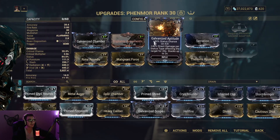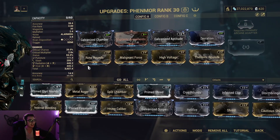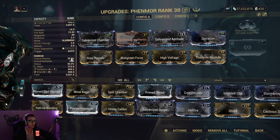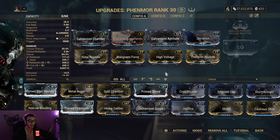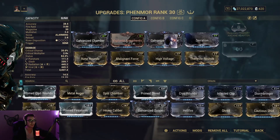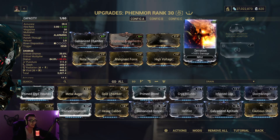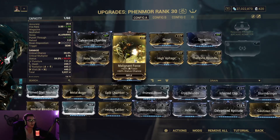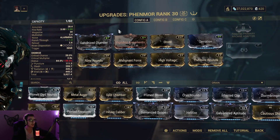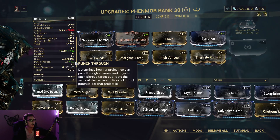I would swap out Galvanized Aptitude with Primed Shred — it's not a terrible idea, but I just don't have the space for that. Since this does not deal any AoE, it just goes through enemies, so Primed Shred or regular Shred is definitely not a bad idea. The Primary Arcane Adapter is going to add a ton of damage. Right now I only have Serration and then all of those damage mods, plus Vigilante Armaments for some multishot and Galvanized Chamber for even more multishot. The damage is not too bad — I have Viral, Radiation, and Slash on this bad boy, and even when you go into Incarnon Form it's also not too bad.